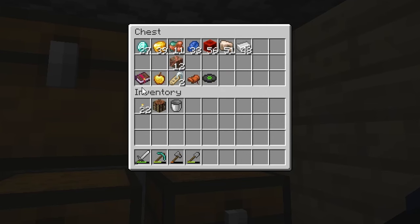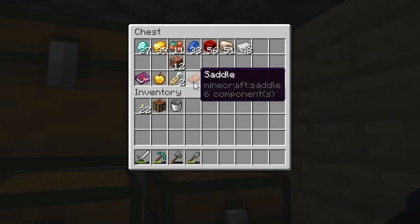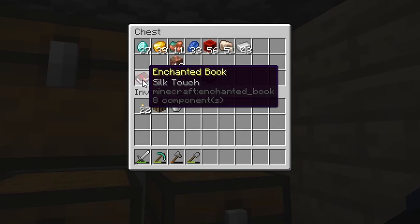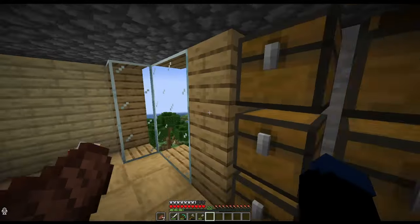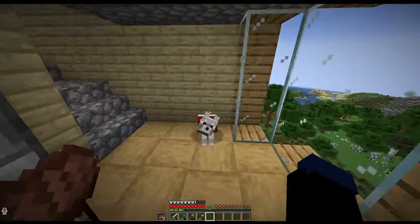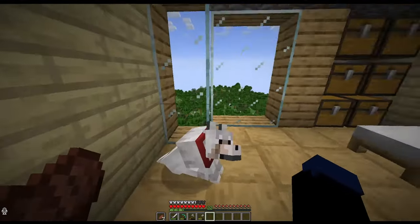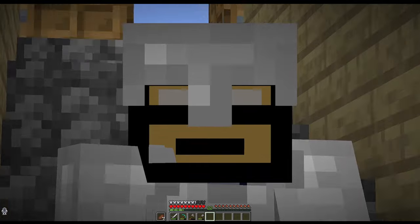I also found a few monster spawners. I did find some name tags, a saddle, a music disc, a golden apple, and a silk touch book — which is great. The name tags mean I can give this guy a name, so leave down in the comments what you guys think I should name my dog.